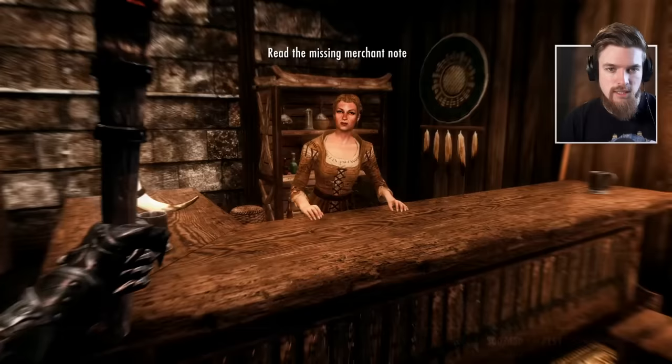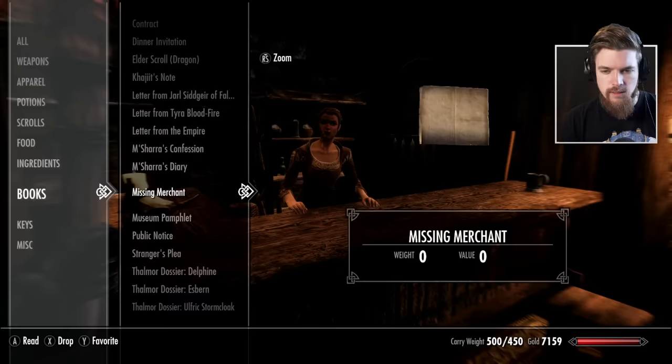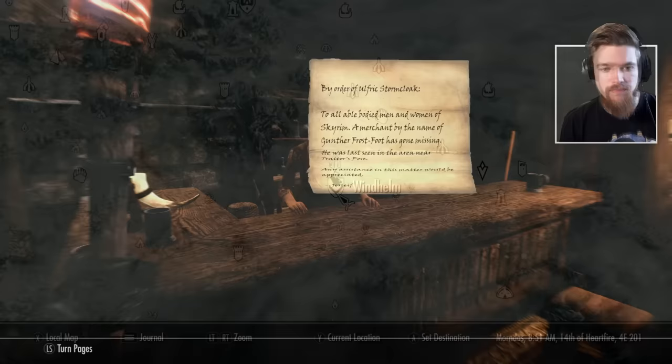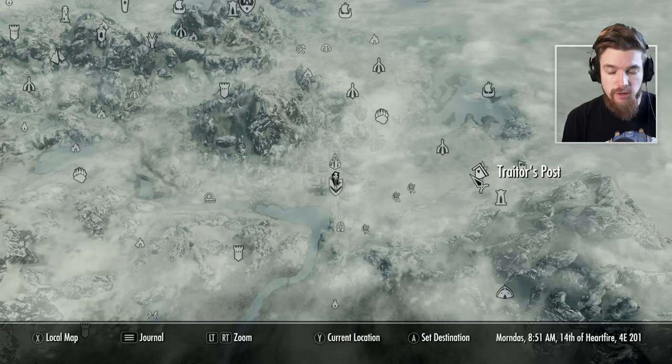The Missing Merchant's Note tells us that a merchant by the name of Gunther has gone missing near Traitor's Post. Now we need to go there and find out what happened to him. From Windhelm you're going to head directly east to Traitor's Post, where you'll find a group of bandits.